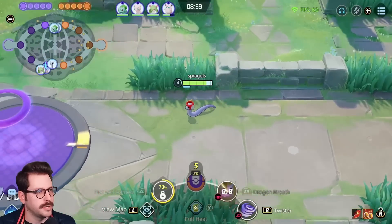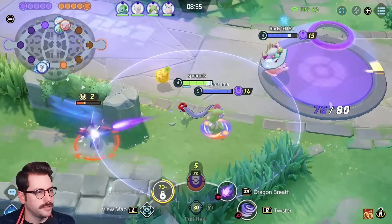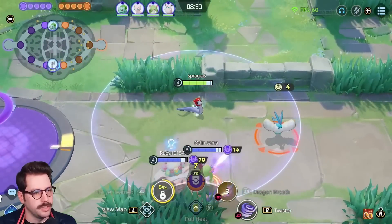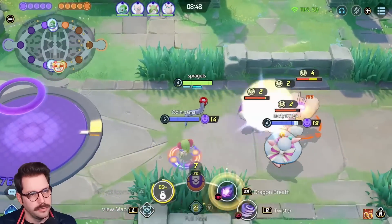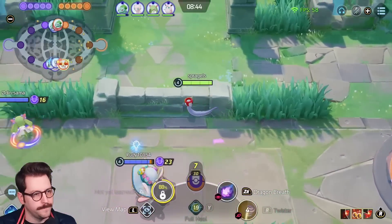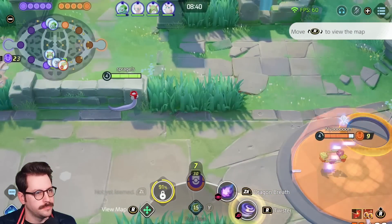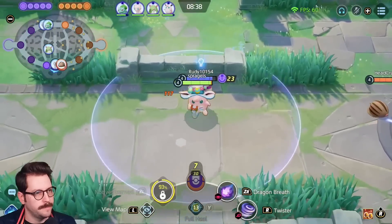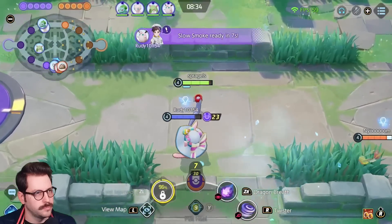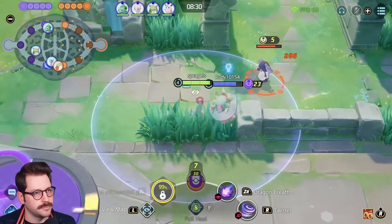Delphox is here from the enemy team. Our Gardevoir is here, which is a little bit better than their Delphox early — we'll see how it works out later, but early it's pretty good. Looks like our allies are not pushing here. Mamo's there. Guess I'll have to wait until I get my level 5.